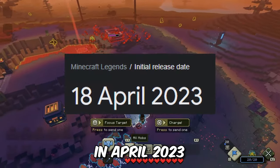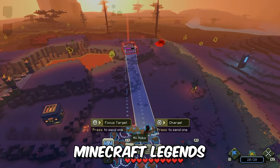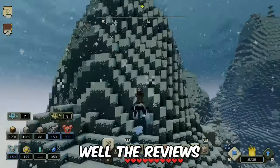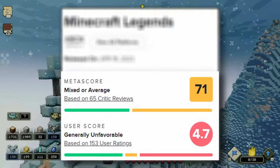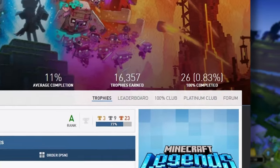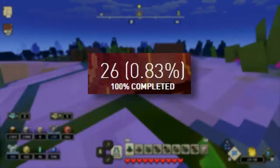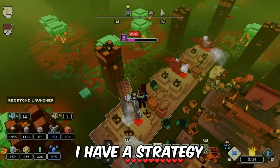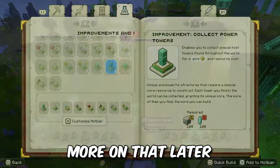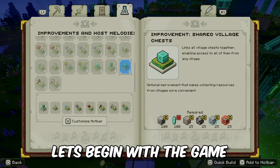Released only a year ago in April 2023, Minecraft Legends is kind of a strategy spin on Minecraft. And while the reviews aren't too kind, this game has a lot of problems, which is exactly why only 26 people, according to PSN profiles, have 100%ed this game. But I have a strategy to make legendary difficulty not so legendary — more on that later, for now let's begin with the game.